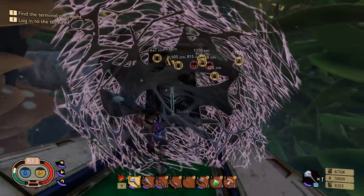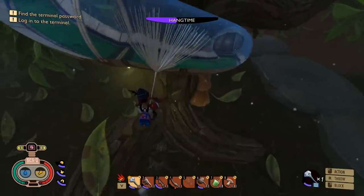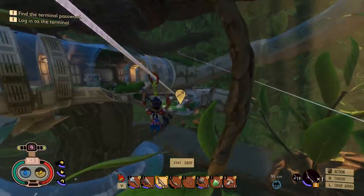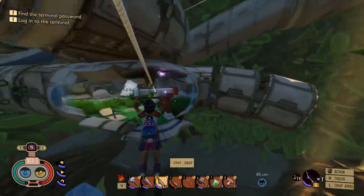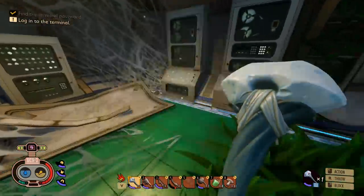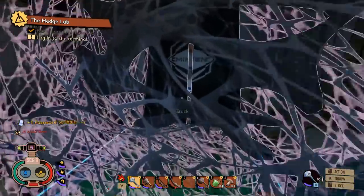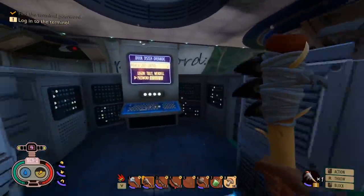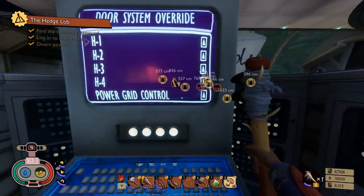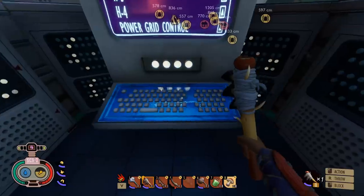This is such a huge place now. We have floating arrows over there — and I found the whole password! That was rough. Back — let's log in. Power grid control: H1, H2, H3, H4.